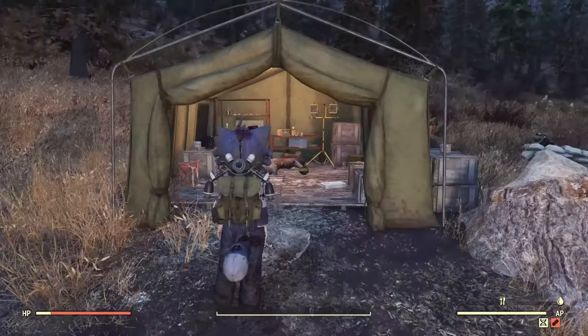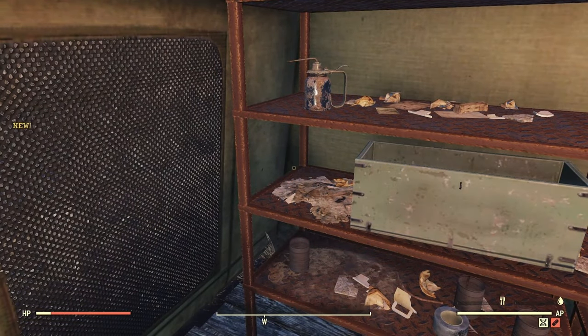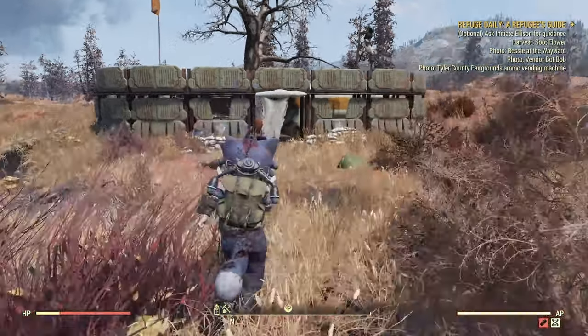Here we are at Ford Station Alpha, right here. Next up, we are going to go back over to Ford Station Delta, another possible spot for doing the Queen.